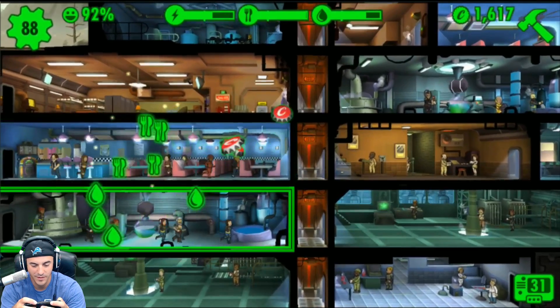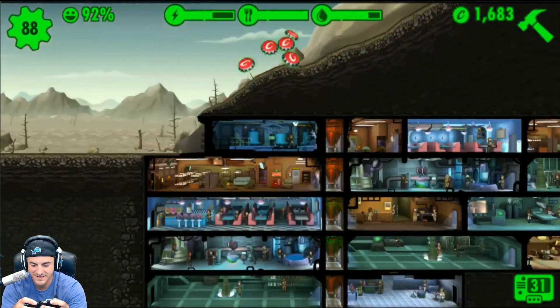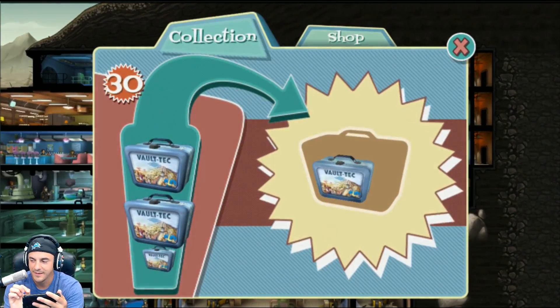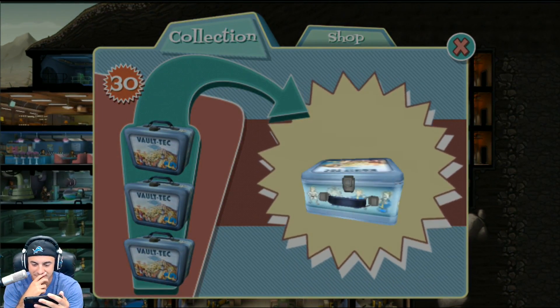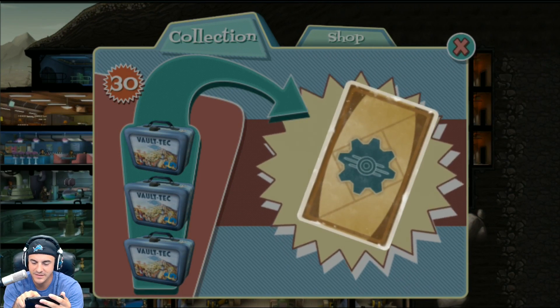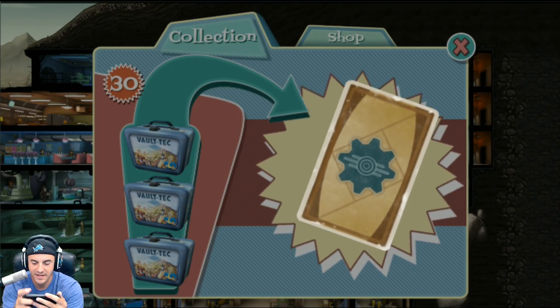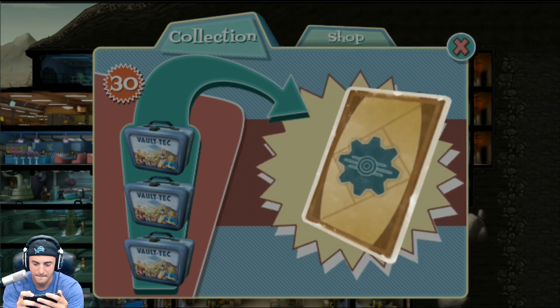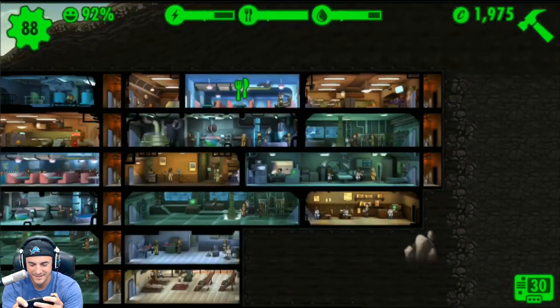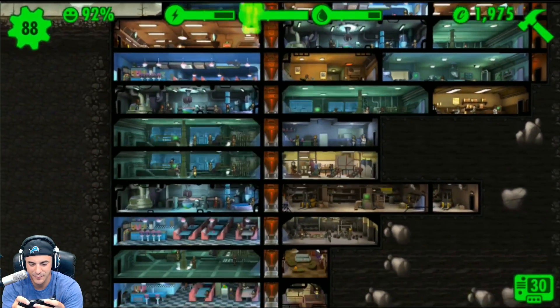Since this is a shorter episode, we're gonna open up three lunchboxes just to balance out life. Here we go — power, rusty laser pistol, gold personality. Give us that slop. I guess that's what we get for being greedy.